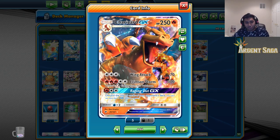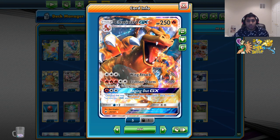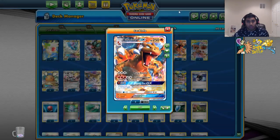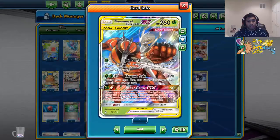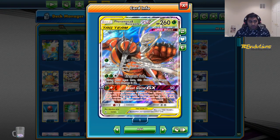Charizard GX is only in here for the GX attack because I think having a mill option is really good. The more I tested in Expanded, the more I realized having something millable is good. Raging Out requires two energies and discards the top 10 cards. We could even use Raging Out in the middle of the game to kind of establish control.